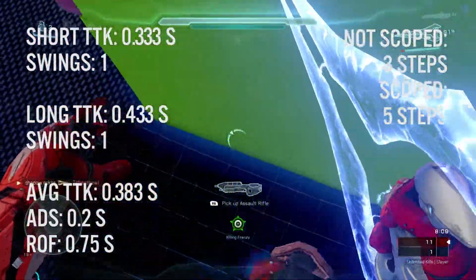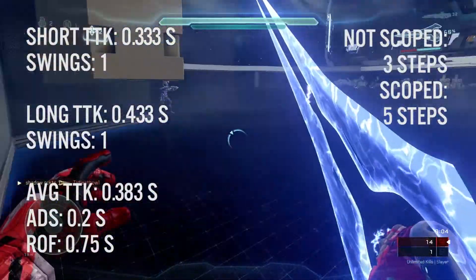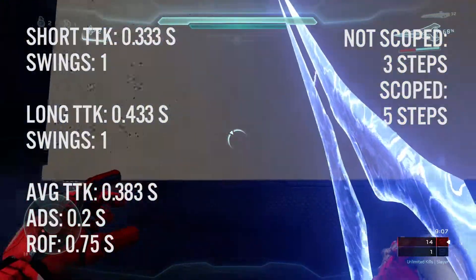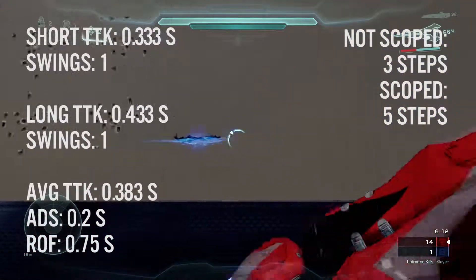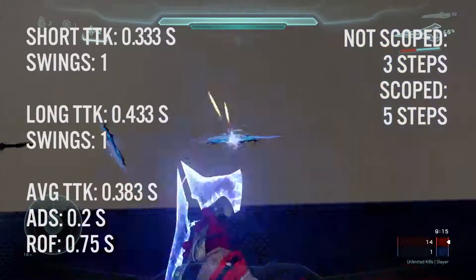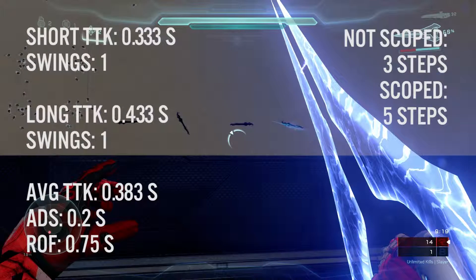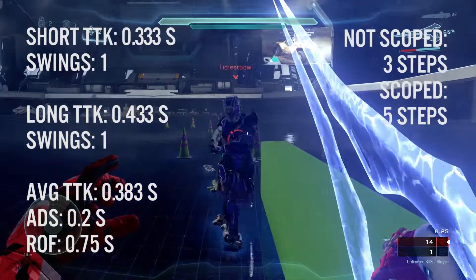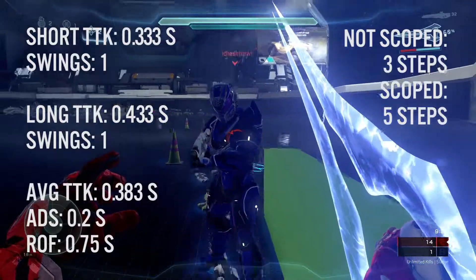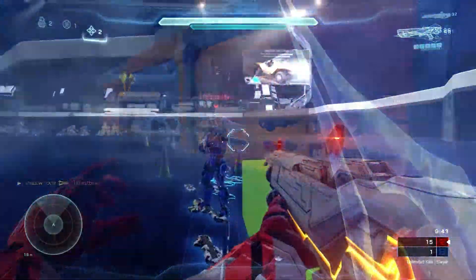Moving on from the shotgun, we are going right into the sword. It doesn't reload — it's a percentage weapon that takes out a chunk every time you swing. It's a one-shot kill at short or long range. It's got a lunge time of a third of a second when you're up close, and about 0.433 seconds at the furthest range — about three steps at the average range you want to use it at.